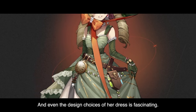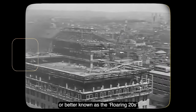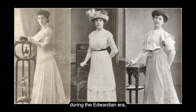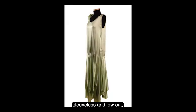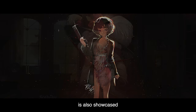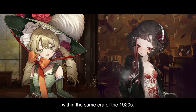Even the design choices of her dress are fascinating. During the 1920s in the United States — better known as the Roaring 20s — fashion for women began to shift from old Victorian style outfits with corsets during the Edwardian era, into dresses that were more straight, sleeveless, and low cut, known as flapper fashion. This contrast in outfits is also showcased in the main story between Sotheby and Schneider within the same era of the 1920s.